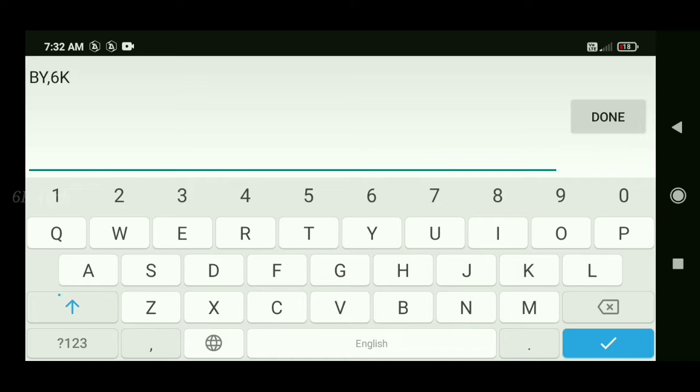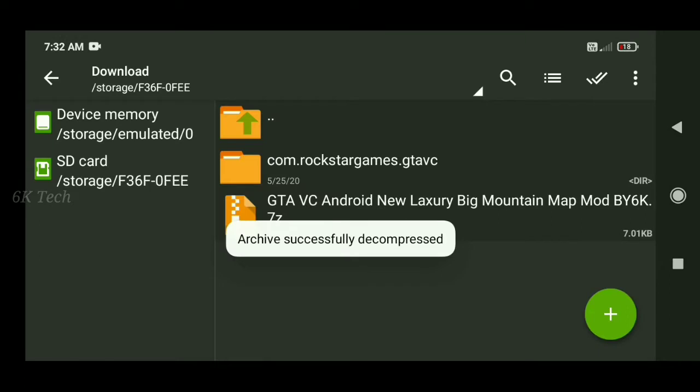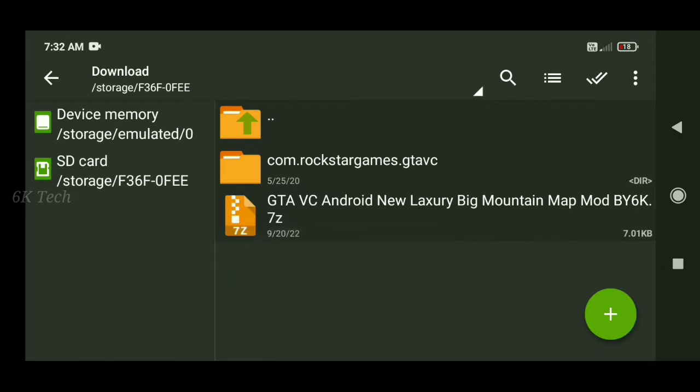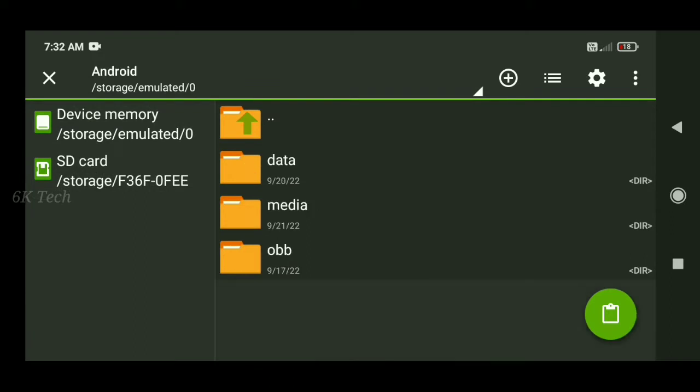If you need to check to find the password, you can see the same. Then use this device for the case, then use the device on your Android file.